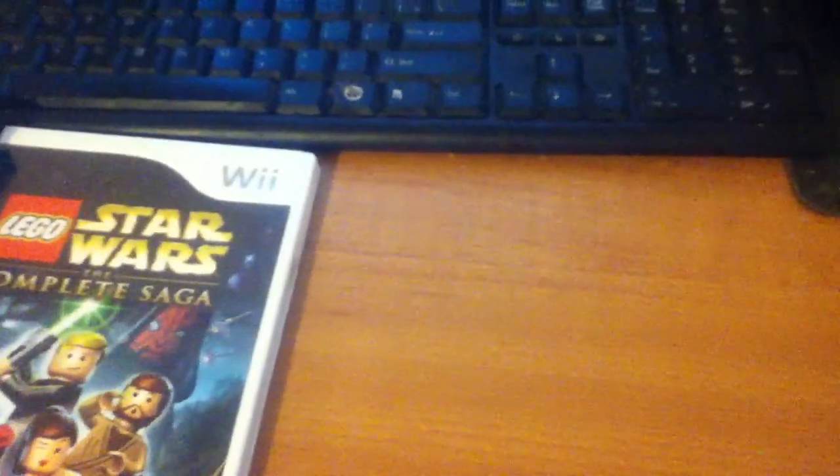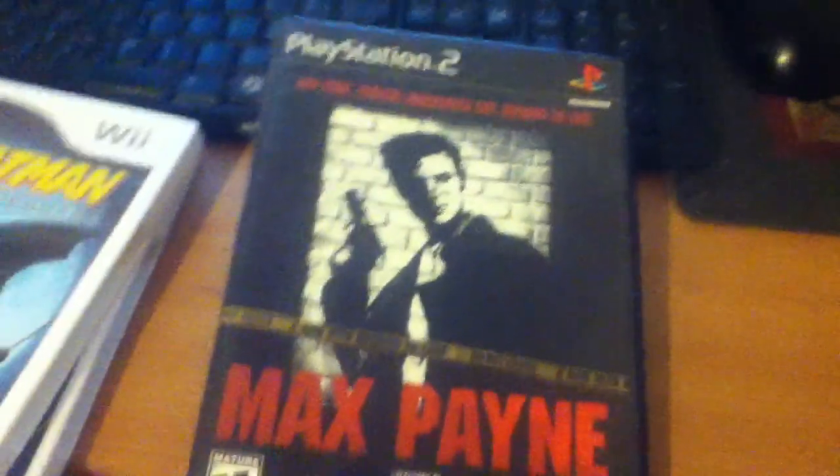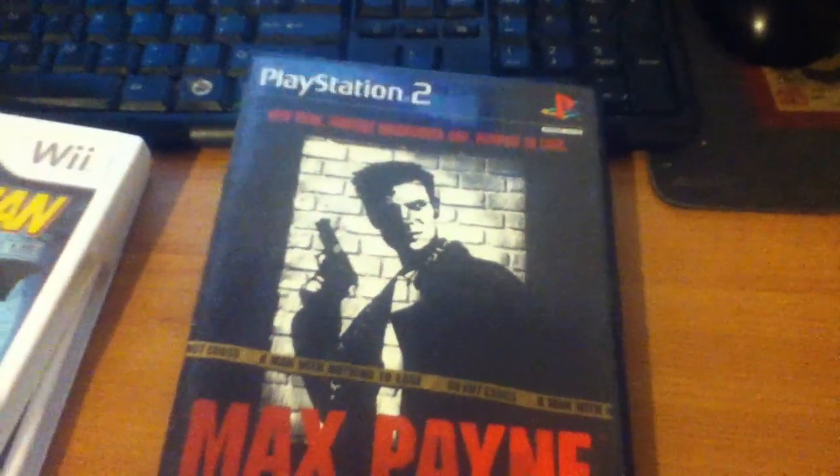Picked up from Goodwill Star Wars The Complete Saga for $3 — this is definitely a while back. All these games are way back when I was just kind of shopping around. Picked up Lego Batman The Video Game for $3 from Goodwill — these games are also all complete. And another game I picked up for $3 was Max Payne, black label actually, which is surprising because usually I find this game greatest hits. I like Max Payne — I think it's definitely one of those games that really changed gaming, especially that scene where he's in that drug-induced thing walking around that bloody trail hearing the baby scream. That was pretty messed up.